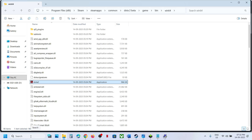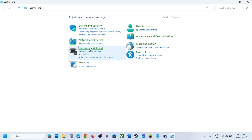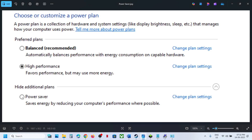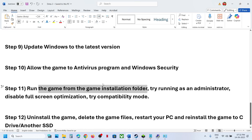If none of those work, uncheck all the boxes, hit Apply, and try Power Saver mode. Type 'Control Panel' in the Windows search box, go to Control Panel > Hardware and Sound > Power Options, select Power Saver, then launch the game. If that does not work, you can also try the Balanced power plan.